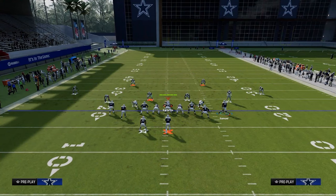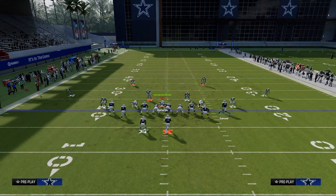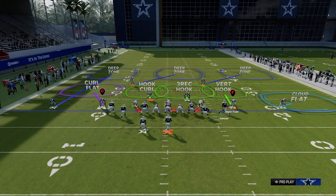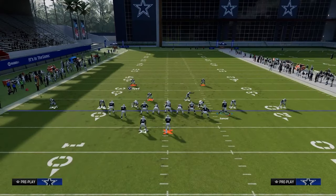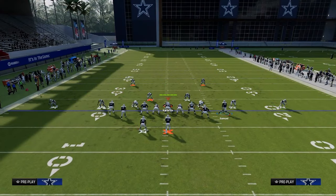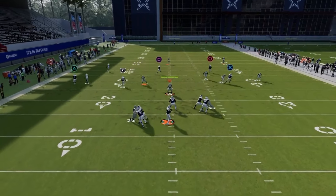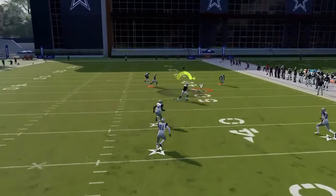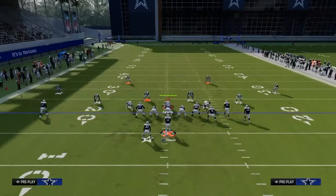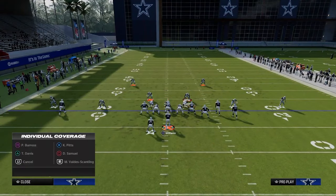Let's say they decide to run a cover three cloud because it's going to do a really good job — the cloud flat has a good chance to defend the corner route, the vert hook can defend the underneath route. But you can throw this deep post route in a little window and catch it before it gets to the coverage. What that's going to do is require your opponent to have to basically user that post route.